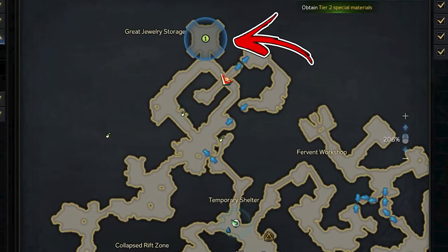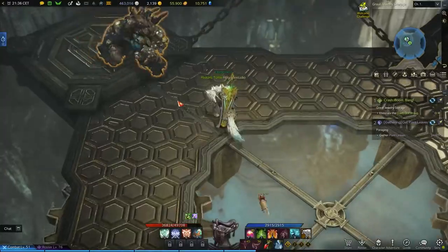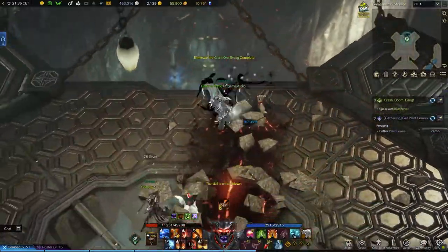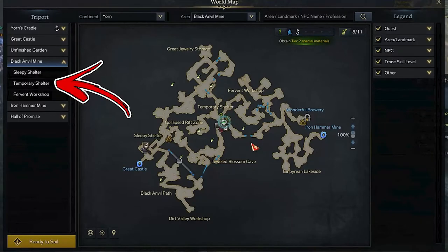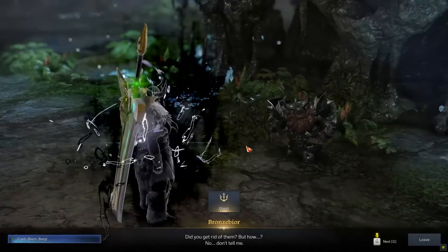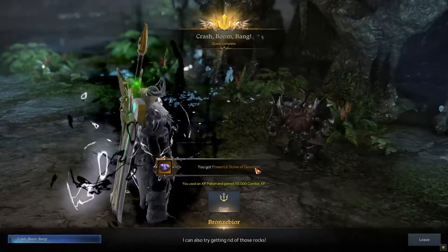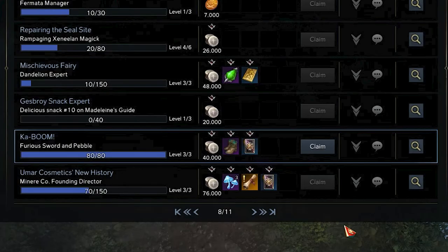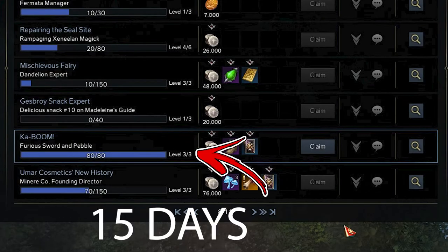From there, going up, you have to reach the Great Javelry Storage location. In the corners of this area, 4 enemies will spawn that you need to defeat. Once done, go back to the Temporary Shelter triport in the central part of the map. Going slightly to the top left, you will be able to speak with Bones and Bior in order to complete the daily quest. You can complete this quest only once each day. Considering it will take 15 quests to max out the reputation, you will need 2 weeks in order to achieve this objective.